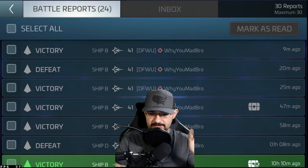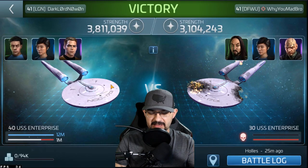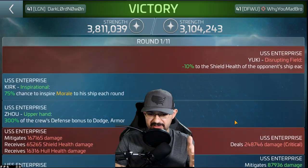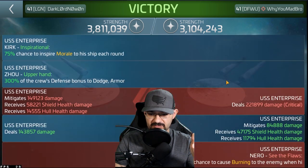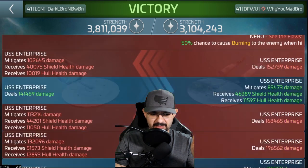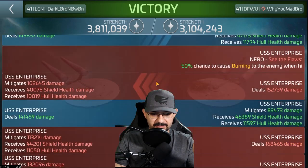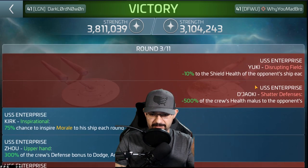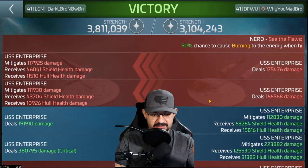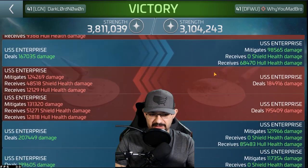Then we go to the next log where he brought his E out. He didn't have any morale on there, but we noticed he wasn't getting stripped by Yuki's ability. Looking at these logs, where's Yuki's ability? It's weird — it didn't really activate until the third round. Both of them didn't really activate until the third round for the Enterprise. It seems like one Yuki cancels out the other Yuki in these battles.